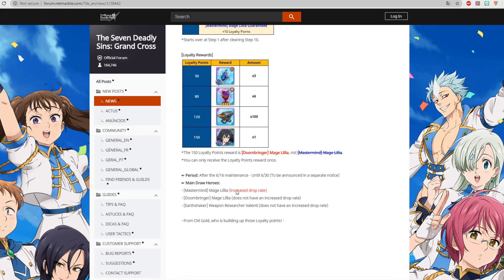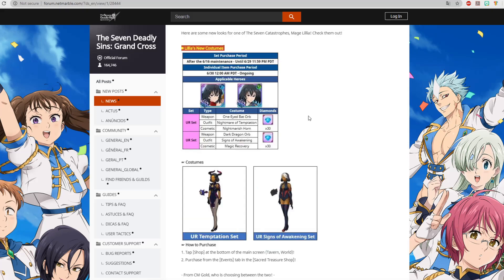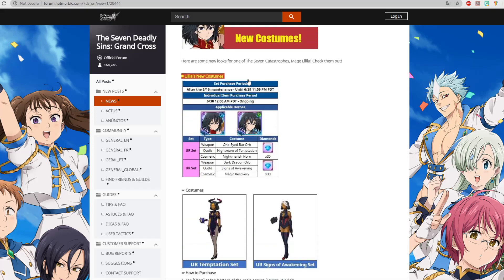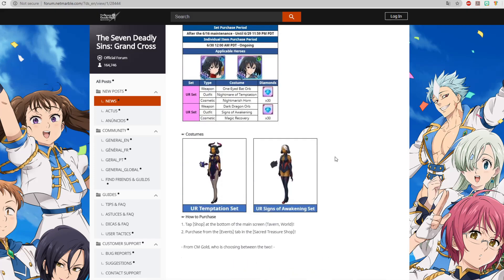Mastermind Mage Lilia has an increased drop rate on her banner, but Doombringer Lilia does not have an increased drop rate — you can pull her but without the boost. Valenti is also in there, and OG characters always appear alongside other original characters in their banners.